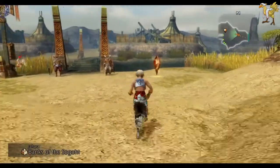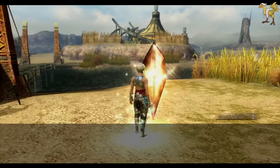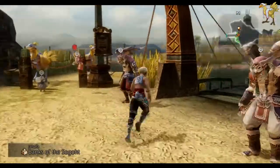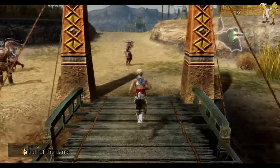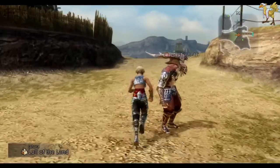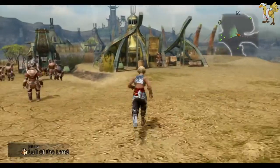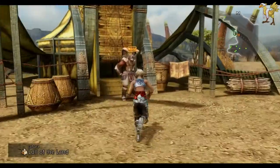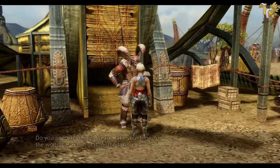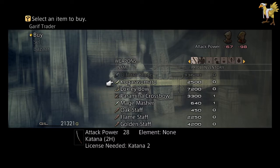Let's attack the save crystal and suss out what they happen to have for sale here. Please have some teleport crystals — I would love some teleport crystals. If not, then please have them in Eret Village. Failing that, all the way to Mount Baromasis. What have we got for sale? Ultima Blade. Cool. That's rubbish.